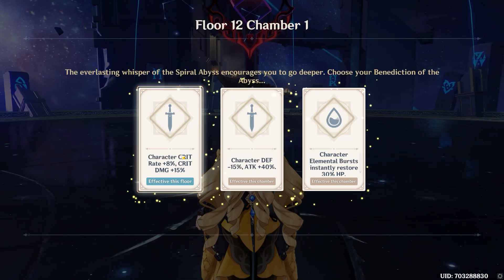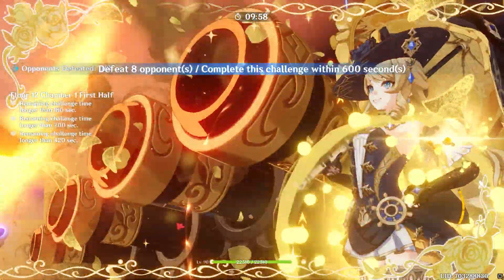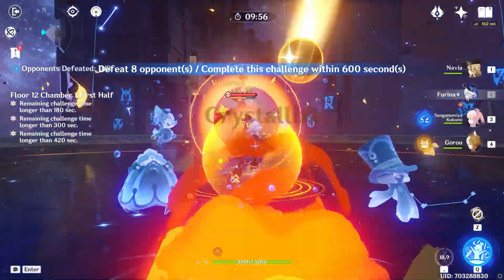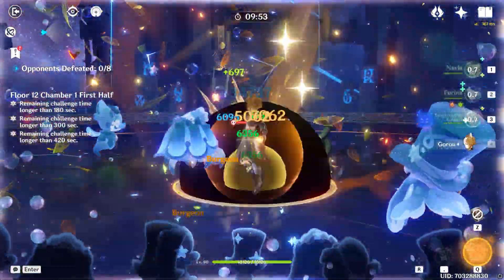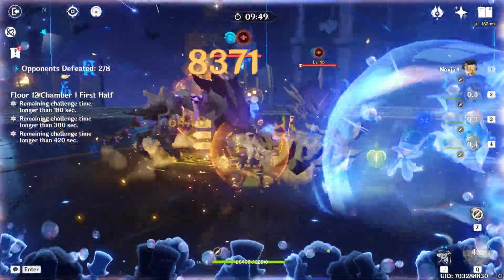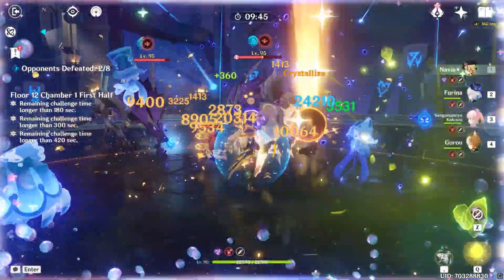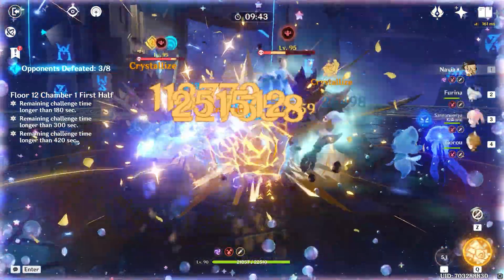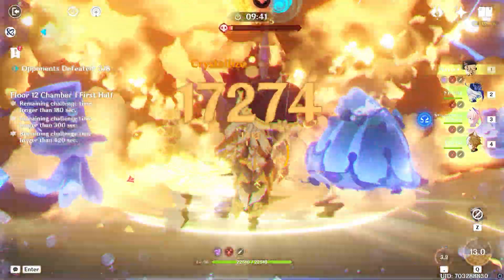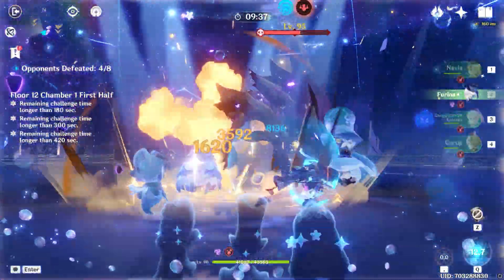Even though we now know how Crystallize works, using this in practice is obviously a bit different. You can see here in the Spiral Abyss I'm running the exact same rotation I just did, but there's a Fawn Bush in front of me, and despite the fact that I've got the full stack with Navia, I actually wasted time because these two wolves did not group up at a time when I had my maximum amount of damage ready.